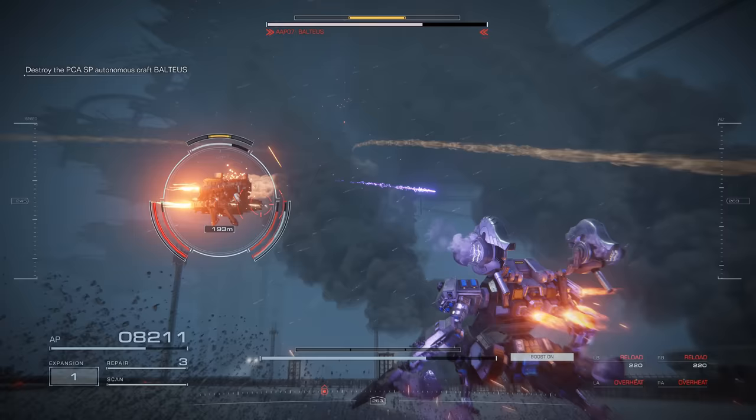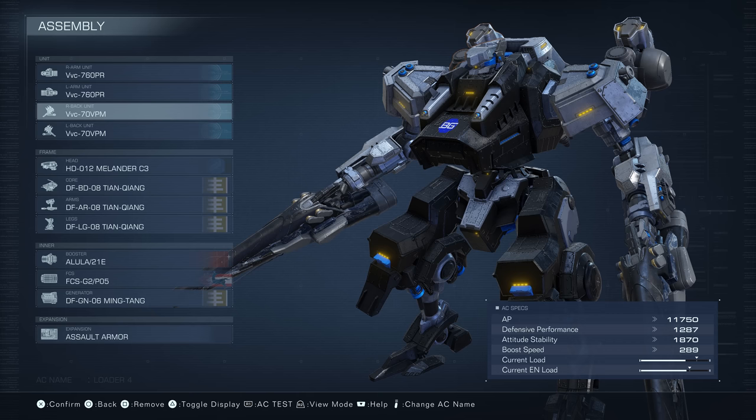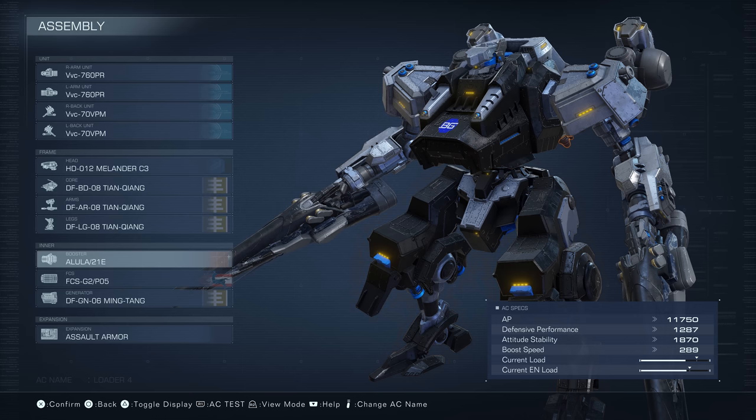Quick parts recap: VVC Plasma Rifle in both hands, both VVC Plasma Missile Launchers, the HD-12 Head, the DF set for the Core, Arms, and Legs, the Alula Booster, G2P5 FCS, and the DFGN-6 Generator.